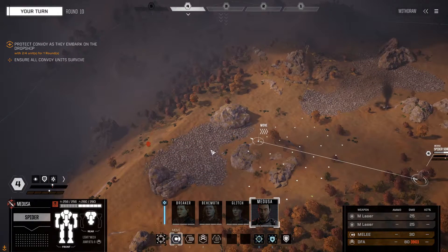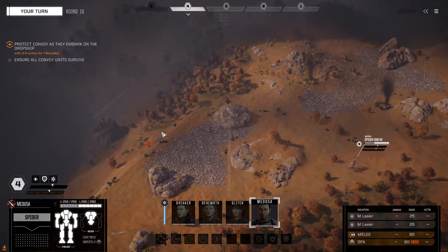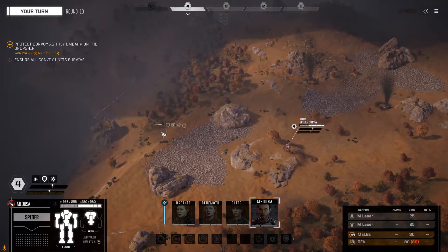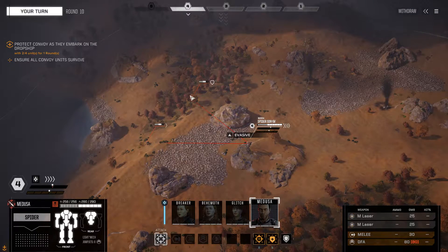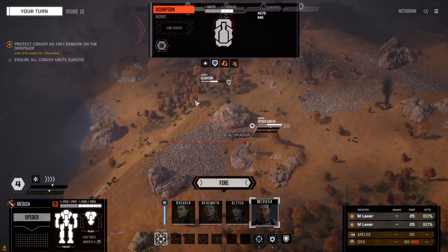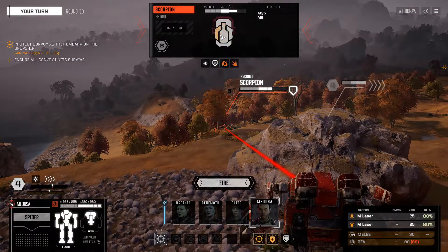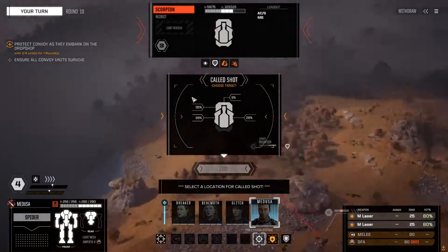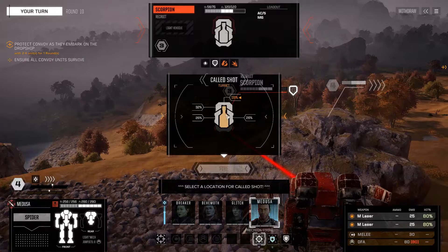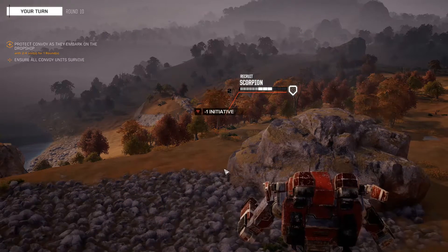Medusa, you've got line of sight against both of them - move up. Striker, Scorpion. I want the Scorpion - I'm just going to precision strike the Scorpion. What's the most likely point? 52% - if both of them hit the front armor that should be a dead Scorpion.